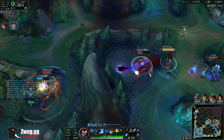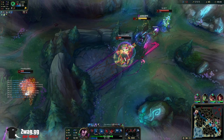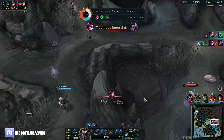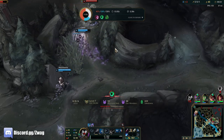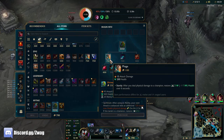I should have ulted — what am I doing? I accidentally fat-fingered Flash. I got him though, I'll take it. I misplayed there so hard, I didn't mean to Flash, but at least I got Thresh. There's a Vayne over there — one for one is still good for me. The Phage is going to give me some healing.